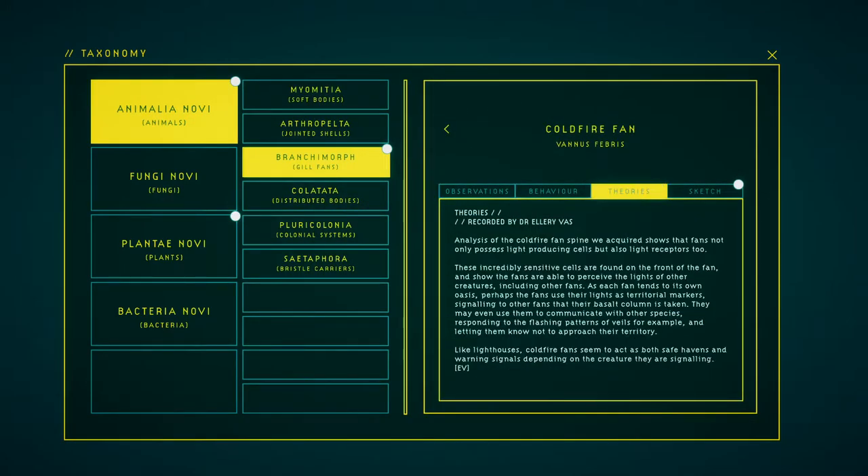Analysis of the coldfire fan's spine shows that the fans not only possess light-protecting cells but also light receptors. These incredibly sensitive cells are found on the front of the fan and show that the fans are able to perceive the lights of other creatures, including other fans. As each fan tends to its own oasis, perhaps the fans use their lights as territorial markers, signaling to other fans that their territory would be mistaken to enter. They may even use them to communicate with other species, responding to the flashing patterns of veils, for example.